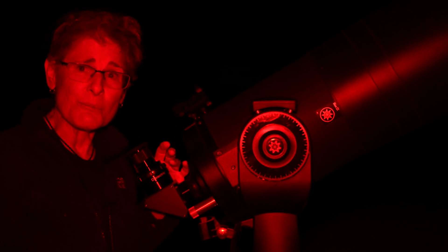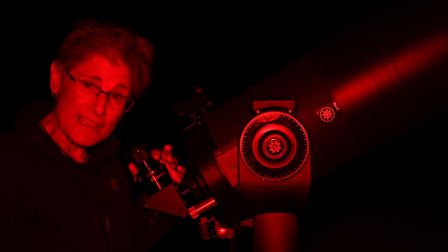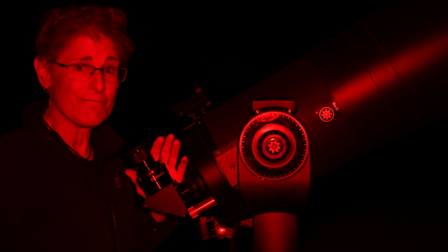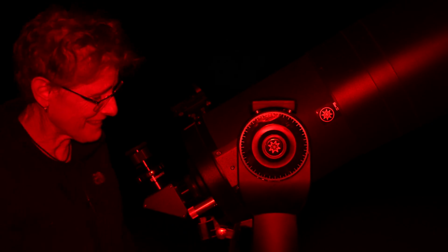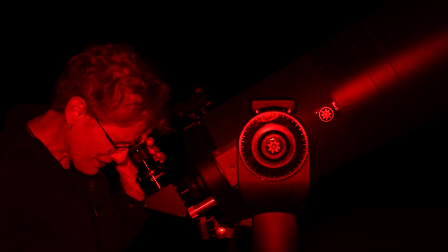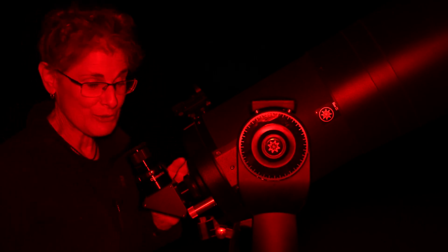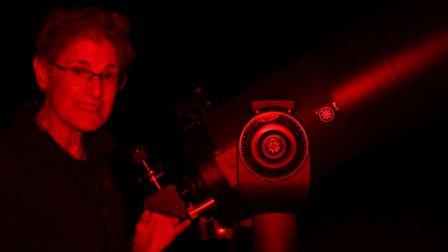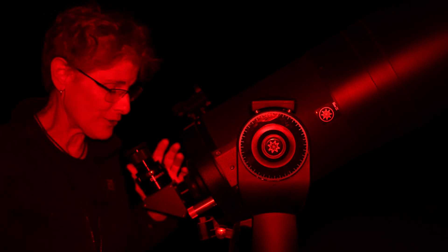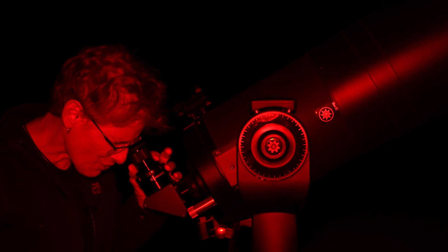Now let's go to the Trifid Nebula. You can see it with binoculars, but if you want to see the dark lanes — Barnard 85 — then you have to go to a dark sky site, because dark nebulae are hard to see. A filter won't help with the dark lanes; you just need to dark adapt, be in a dark sky site, and study it. But I can see the dark lanes in the Trifid Nebula. Part of this nebula is a reflection nebula, and filters don't help with reflection nebulae either. The filter would help with the emission nebula part, but not the dark or reflection nebula — but what a pretty object.